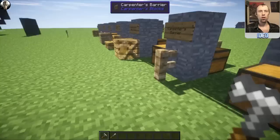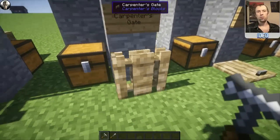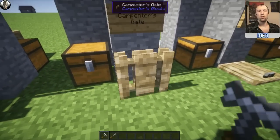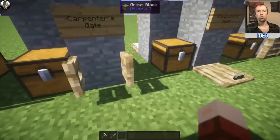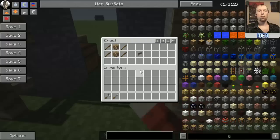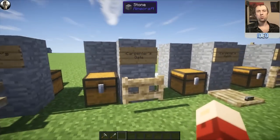Moving on to the Carpenter's Gate. Like the fence, this has some different options. You can right-click it with the hammer to change between the different looks it has. If you take off the tool and just right-click it as you would normally, you can open and close it like a standard gate. To make this, you need a Carpenter's Block in the centre, one above it, and then sticks either side of both of those blocks, and that'll pop you out this Carpenter's Gate.